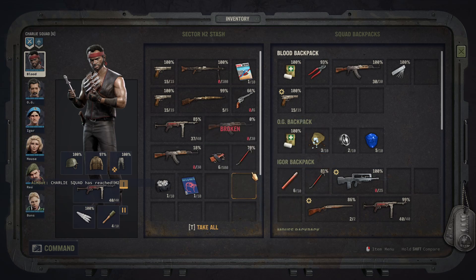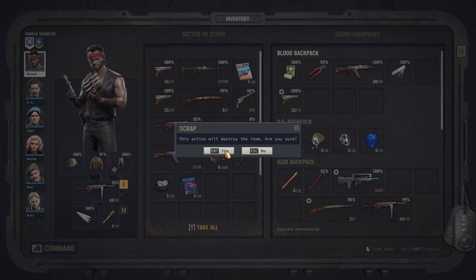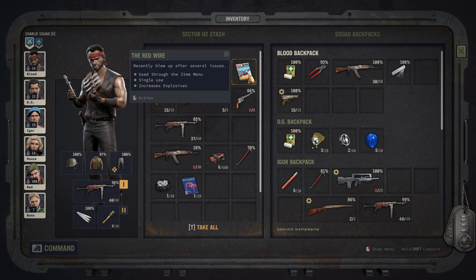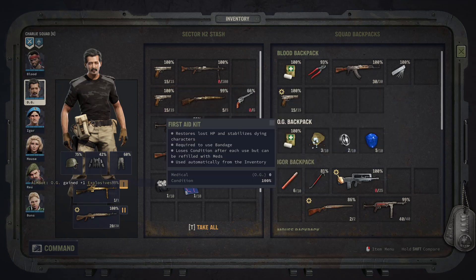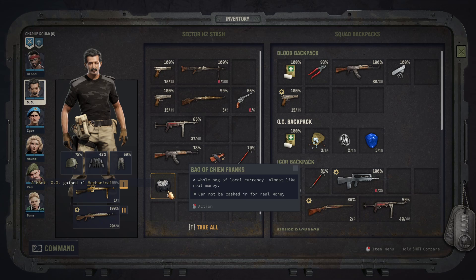Let's take a look at what's here in the sector. I think we can break down this AK and scrap it, and scrap this one too. Let's give this magazine to OG. Let's also give this mechanics mag to OG. We've got the bag of Tien Franks.